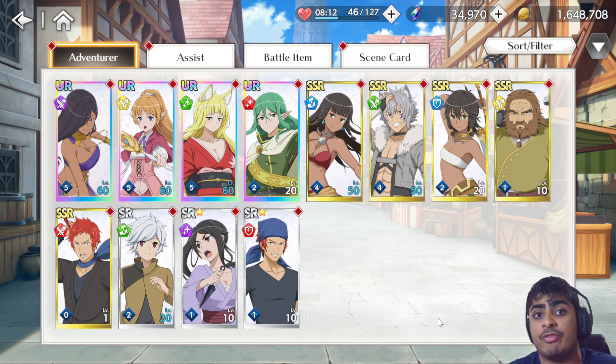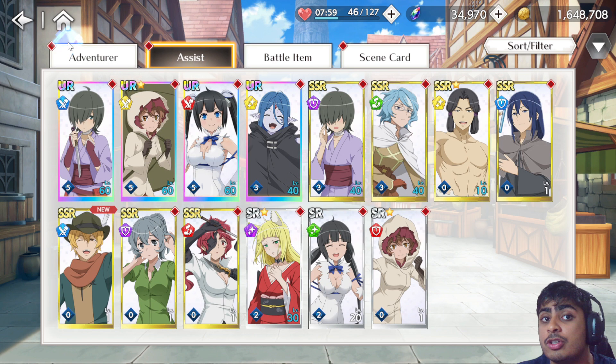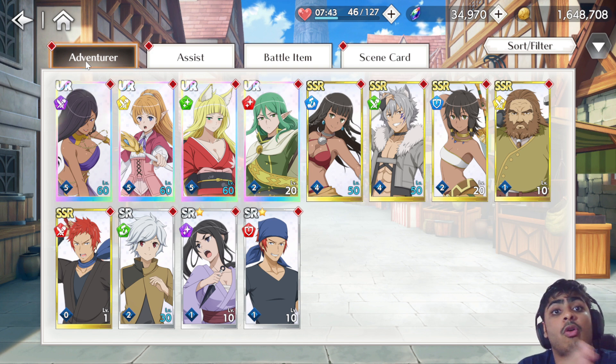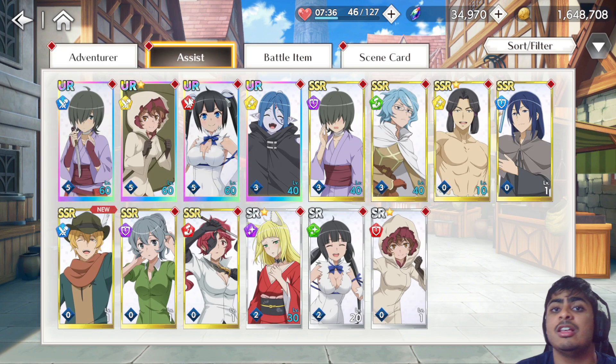In DanMachi Battle Chronicle however, I don't know which is going to last longer. Based on recent units I'd probably say assists may survive longer just like in DanMemo, and it'll take far longer to power creep the assist side compared to the adventurer side. But it's too early to judge, and my gut instinct says an assist would make more sense because they're going to last longer.